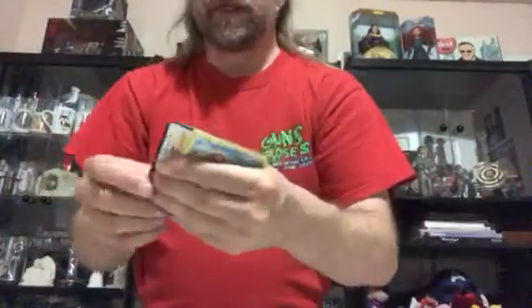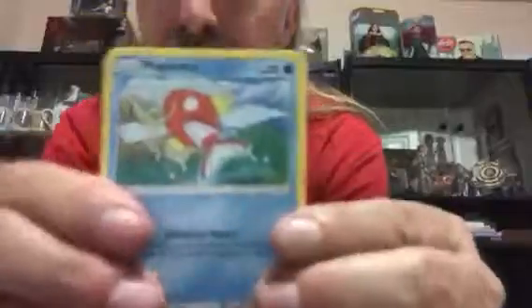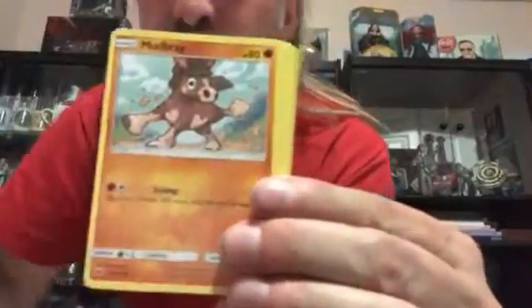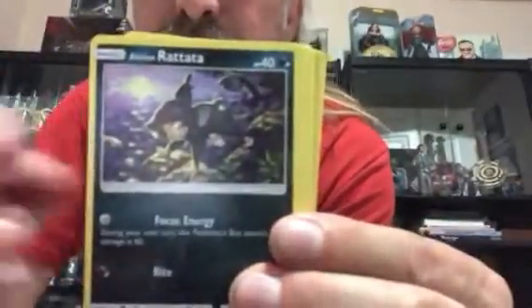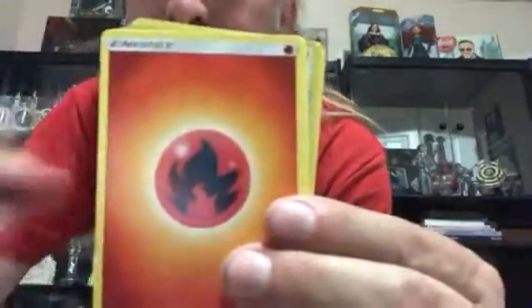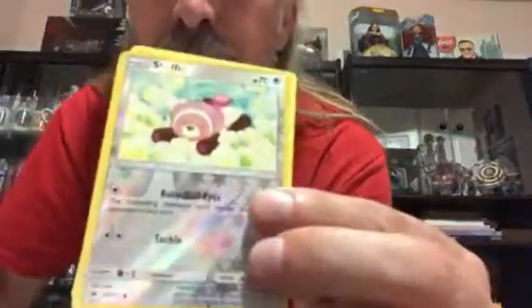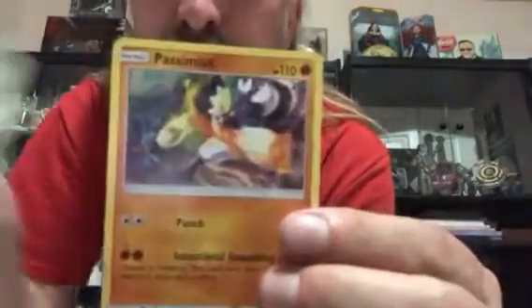The reason we're opening so many Burning Shadows packs these days is because the oldest kid is putting together a master set, so that's why you'll see a lot of these on here lately. We got Magikarp, Mudbray, Alolan Rattata, Panpour, Caterpie, Fire Energy, Kiawe, Rhydon, Lunatone, a Reverse Holo Stufful, and a Passimian non-holo.